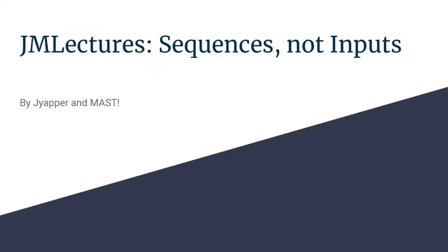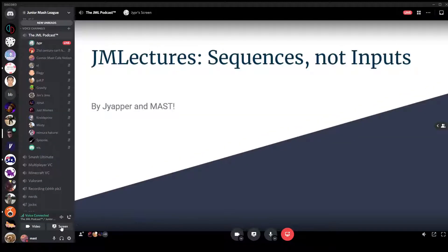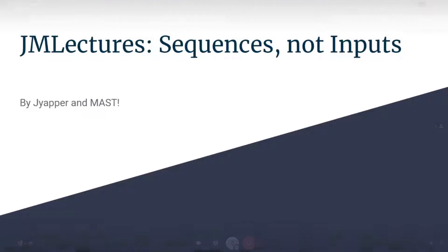Hey guys, welcome to another edition of JML Lectures. Finally, the sequel has come out. My name's Jay Yapper, most people know me by Jacob, and I'm part of the JML group here at Monash. We've been playing a lot of Smash Brothers Ultimate, and we wanted to make another series of lectures about low to mid-level problems people have been having. This one is going to be about sequences and neutral input.